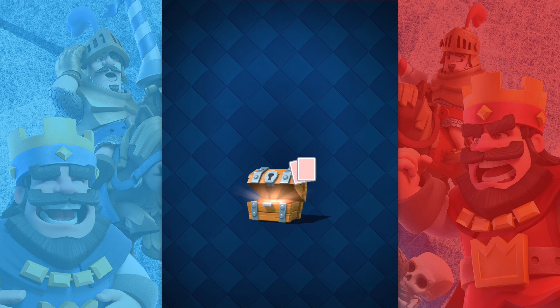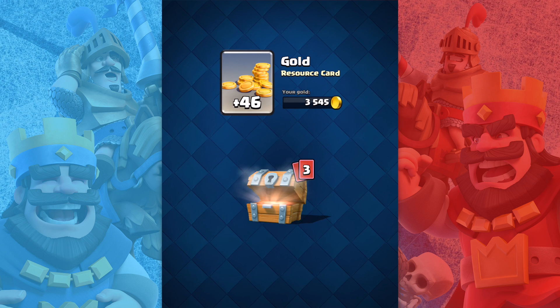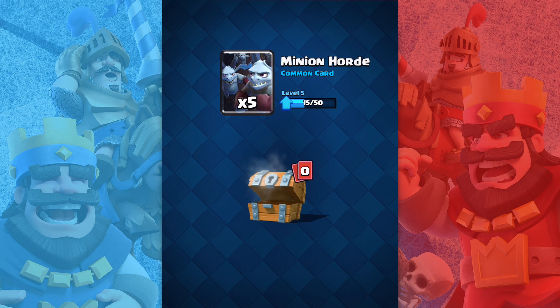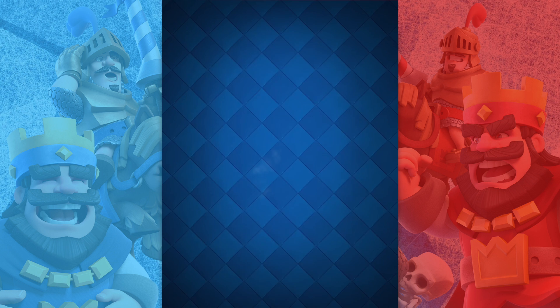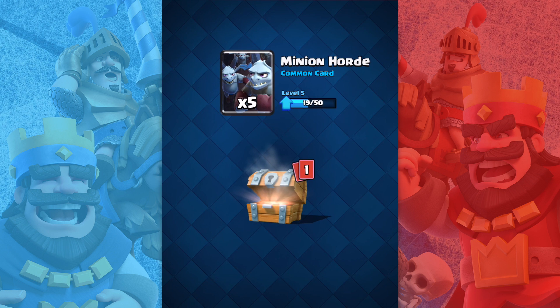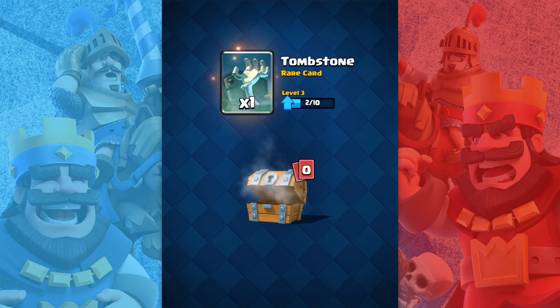Okay let's just open the free one — this is just gonna dwarf what I just got. 46 gold, two whole gems, and one goblin. Five minion horde, that's actually pretty good. Another one: 45 gold, five more minion horde, just getting a bunch of those. One tombstone, I'll take that, pretty solid.